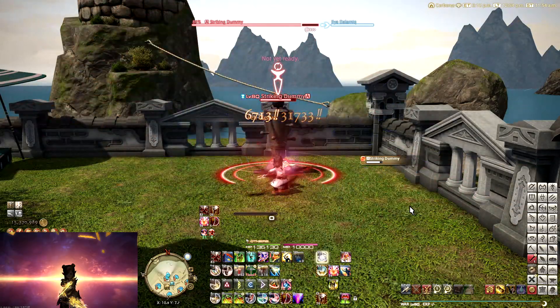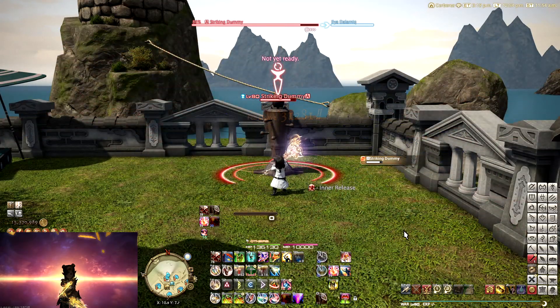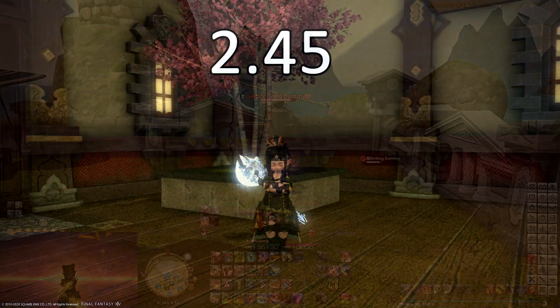The main disadvantage of the fast GCD is that your off-burst — your double Inner Chaos, Fell Cleave, Upheaval — is going to start coming earlier and earlier because you're generating so much more Beast Gauge. That is where, all of a sudden, your off-burst is going to start misaligning with your Trick Attack, your Chain Stratagem, your Divination, that kind of stuff.